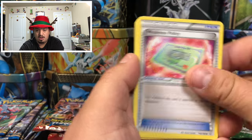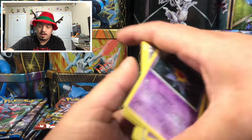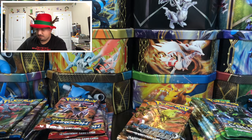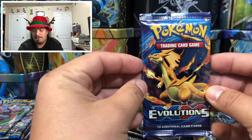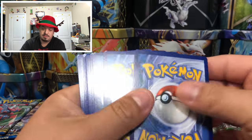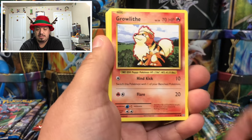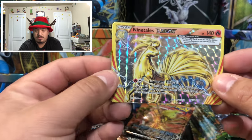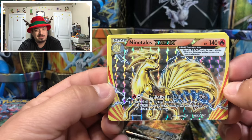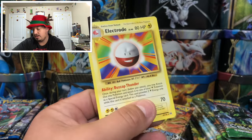Primal Clash — we have a Kakuna and a Starmie — rare non-holographic card. Onto Evolutions — here is a Ghastly, Charmander, Machoke, and a Nine Tails Break! That is our first ultra rare right there — Nine Tails Break! Let's set this one aside.